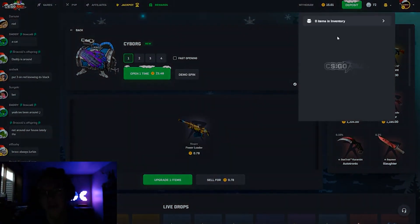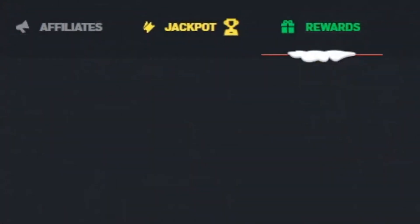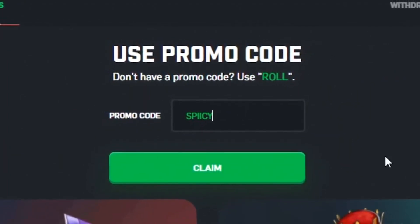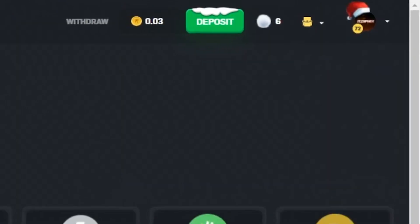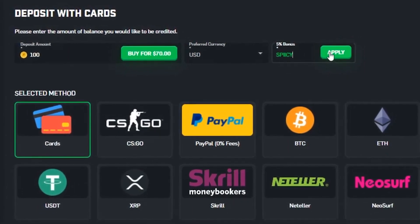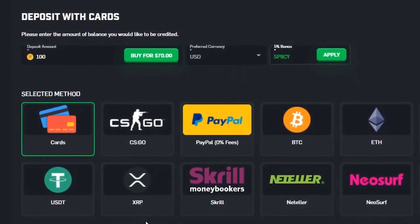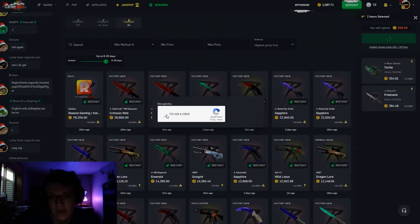If you're brand new on site you can head to rewards, enter the code 'spicy' to get three free cases and a chance at a Dragon Lore. Also, if you're looking to make a deposit, go to the deposit button, enter 'spicy' under the five percent bonus and hit apply - that works with everything but CS:GO skins. Thank you guys so much for all the recent support, let's get right back into the video.